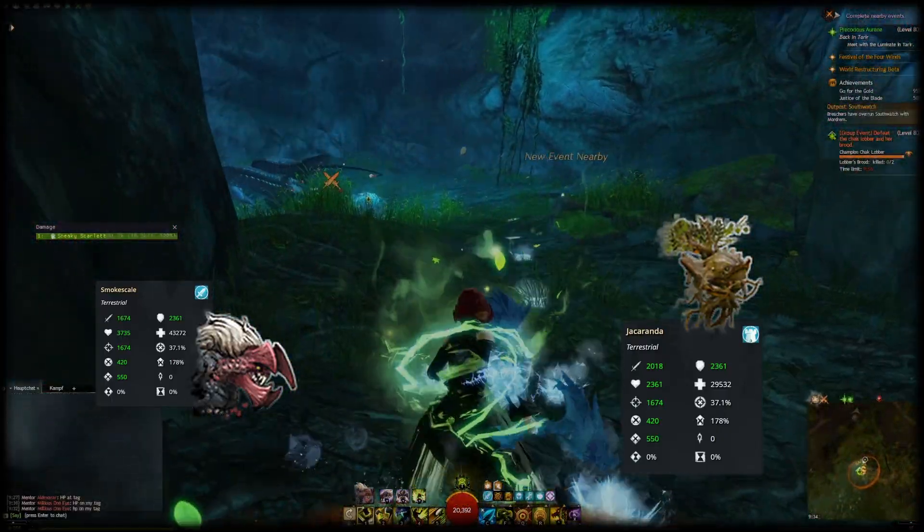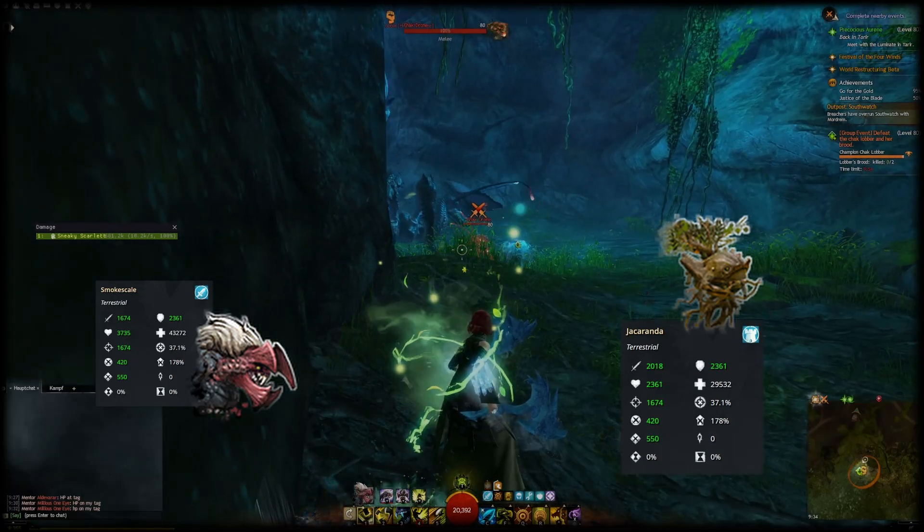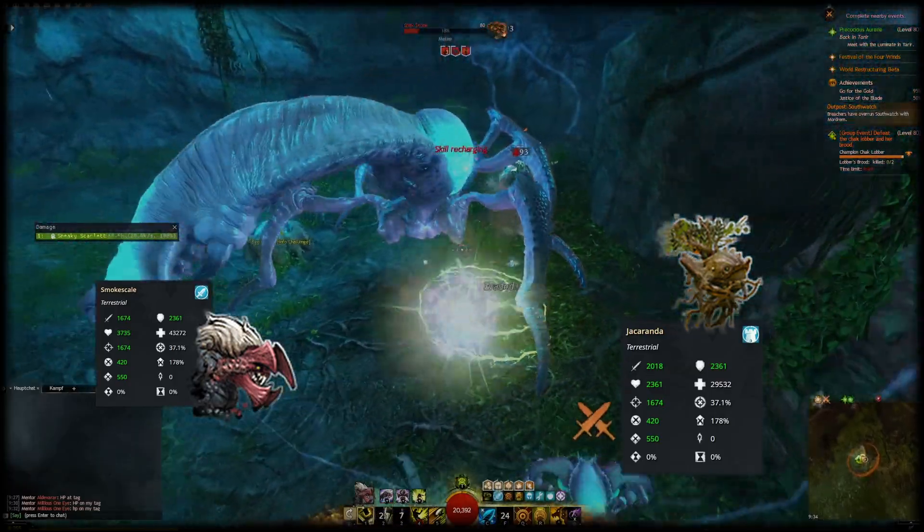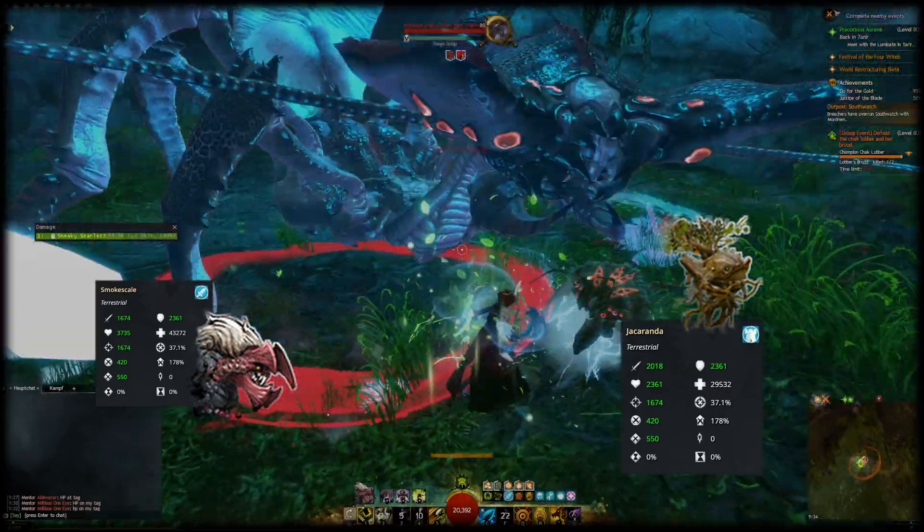Jackranda is an insanely good tank that often draws aggro away from you because it has high toughness and engages in melee combat, so you can stay behind and not take any damage.